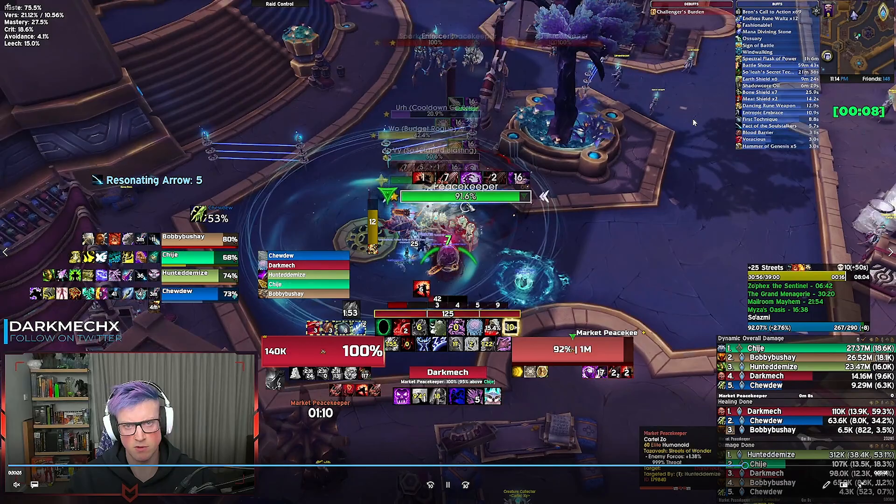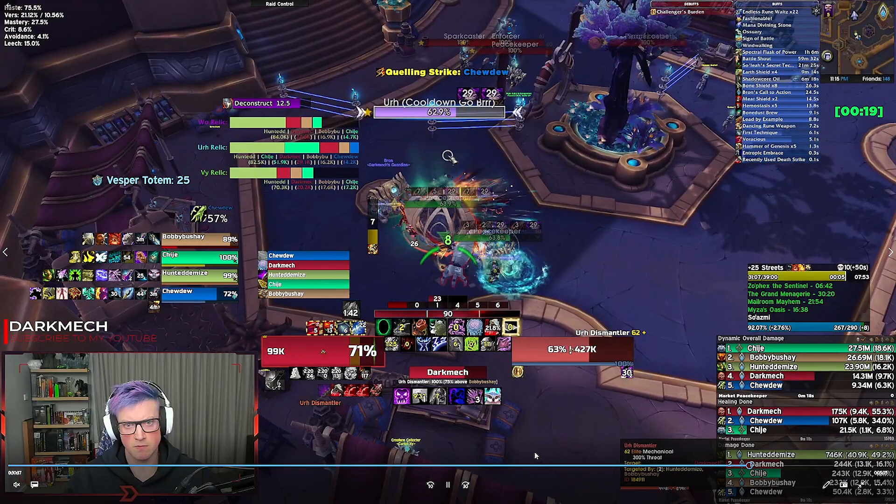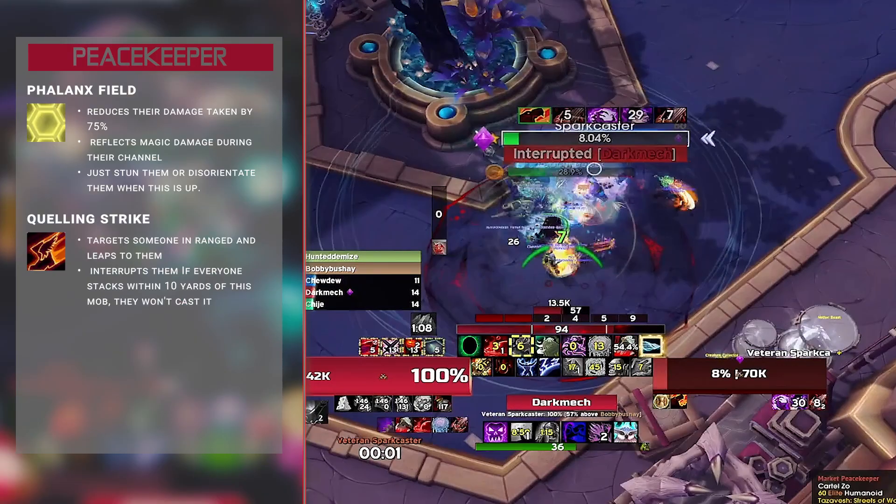Pulling this Relic Pack back so I don't get the pat, then grabbing the Peacekeeper and Sparkcaster. Peacekeepers: Failing Shield reduces their damage taken by 75% and reflects magic damage — stun them when that goes off. They also do Quelling Strike, which targets someone in ranged and leaps to them. Make sure everyone is stacked or within 10 yards — if you do that they won't cast Quelling Strike.